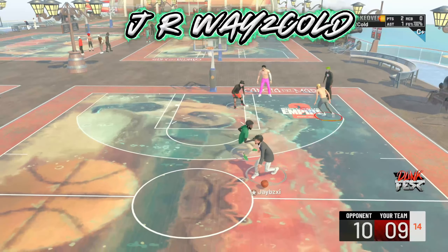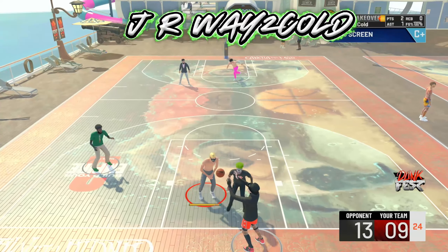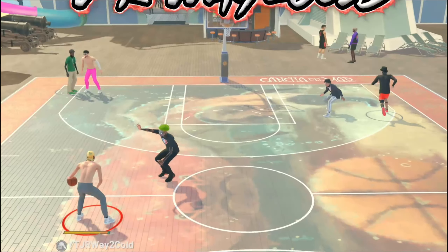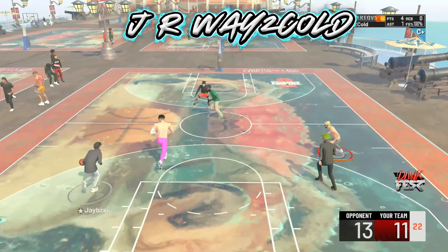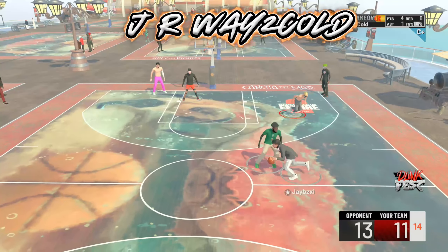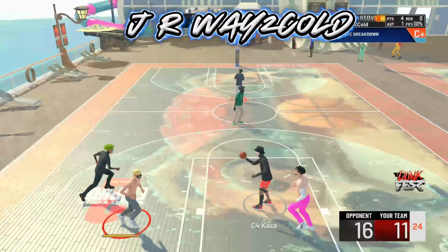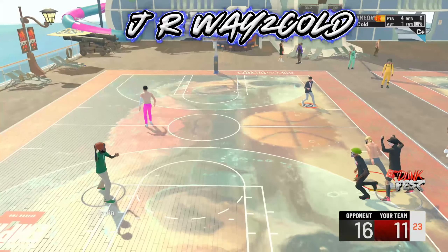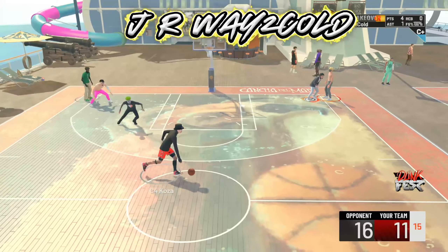We have to rely on our defense to get stops. I'm trying to bait off the corner, trying to pinch this playmaking shot creator, but he's not falling for it. He's going crazy with the left-right zigzag cheese, hitting the steady slide, doing all that. That's extremely hard to guard. Duce is crazy this year — if you don't run a build that can get threes you're at a disadvantage because the left-right is so hard to guard, and the defense overall on this game is bad.